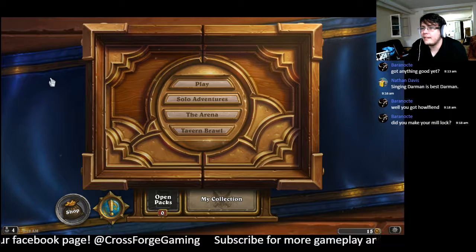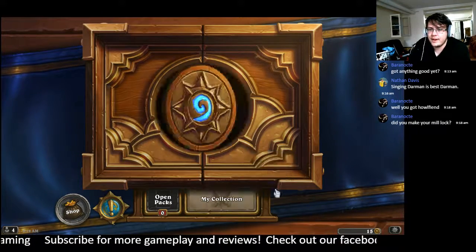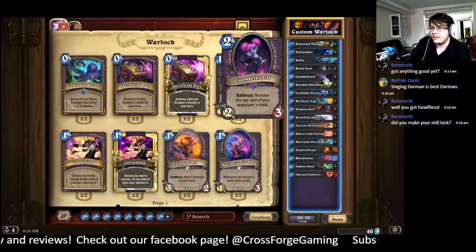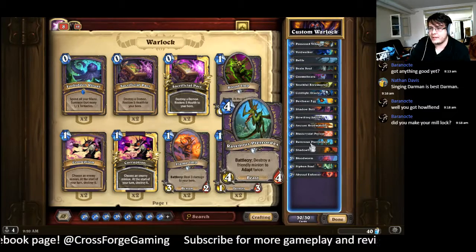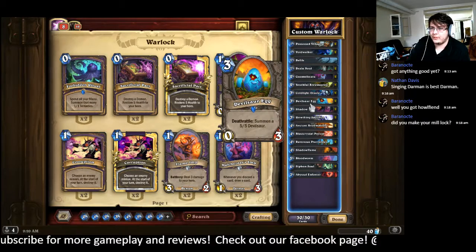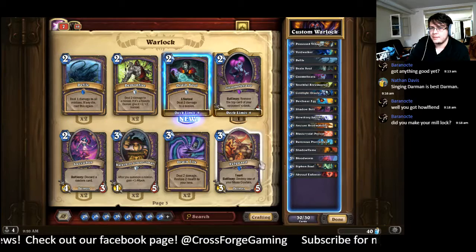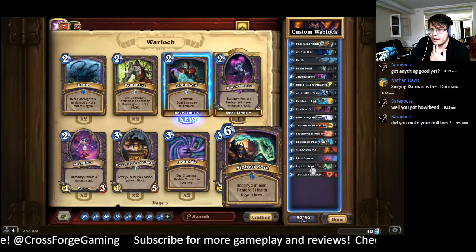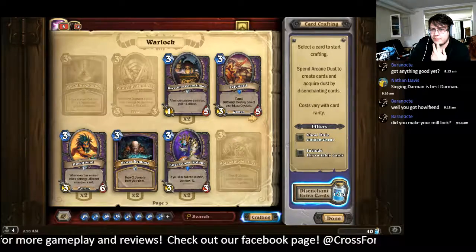I did make my mill lock. So many good things actually — I didn't even see you guys were hiding in the chat. Let's go ahead and go into my collection. This is my running list for the mill lock, and I'm still tweaking it. The theory: Youthful Brewmaster, Gnomeferatu, and Ancient Brewmaster, which synergizes with some of the other cards. You can pick up Ravenous Pterodax if it's dying. You also play Unwilling Sacrifice for Deathrattle Eggs. I'm only running one Defile right now — I'm actually going to change that. Shadow Flame is great with the Abyssal Enforcer, obviously, but Siphon Soul is going in for Defile. I did not open any Treacheries, which makes me cry — that means I have to craft them. 1500 extra dust — feels good.